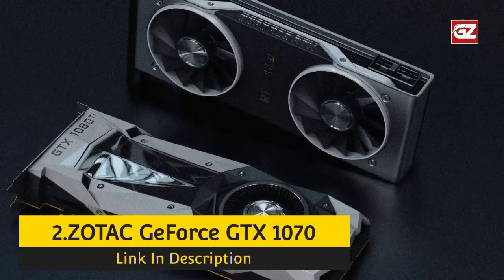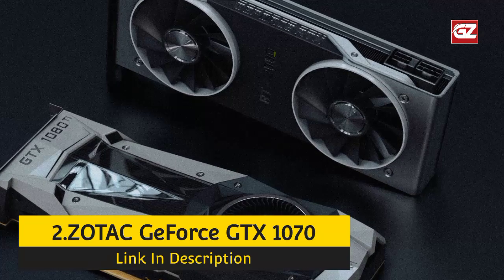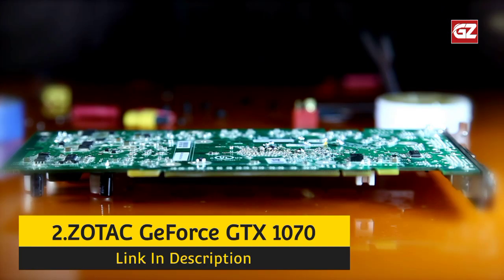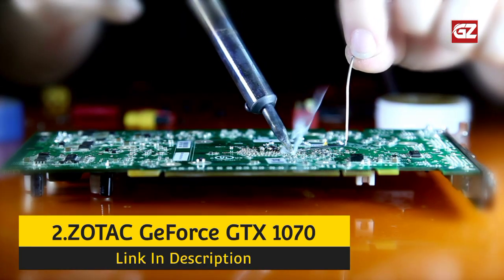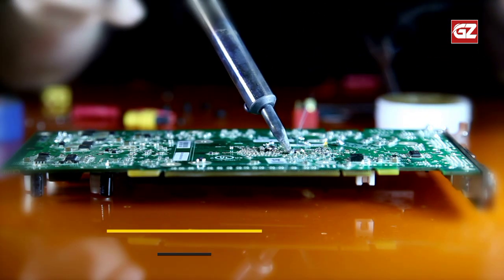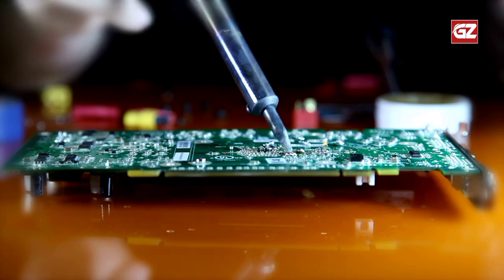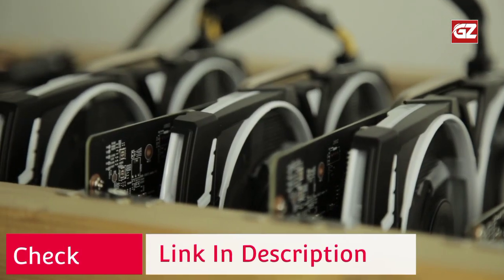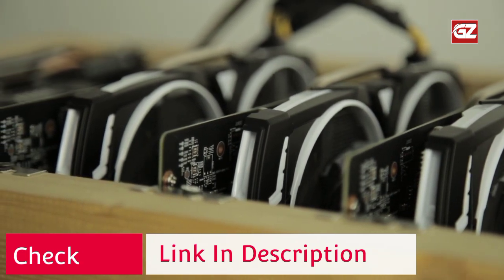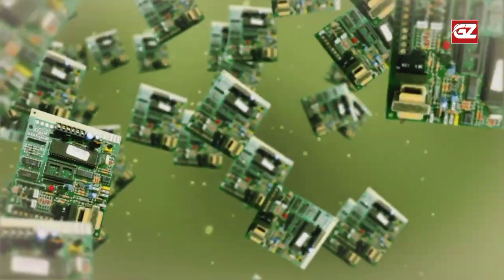Number 2: Zotac GeForce GTX 1070. The Zotac GeForce GTX 1070 cannot stand out compared to other boards in terms of payback time. It is produced with only 8 GB of memory and has a maximum speed of 28 mH/s, but all of this is probably too expensive for a card today. For it to pay off, the user has to endure about 150 days. The model has shown itself to be successful in Ethereum mining and rightly takes its place in this evaluation.